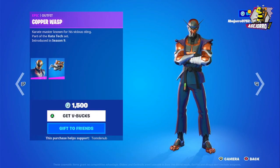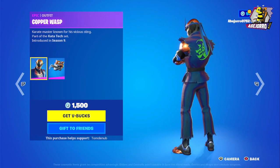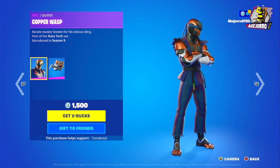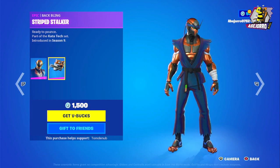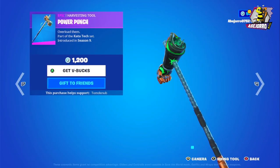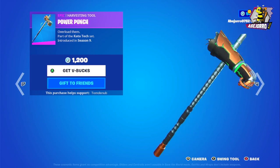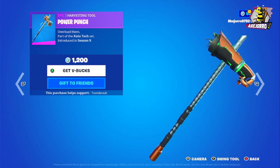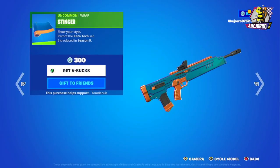Now we have the Copper Wasp. The price for this skin is 1,500 V-Bucks, and this is the back bling, the Stripe Stalker, also 1,500 V-Bucks. Then we have the harvesting tool, the Power Punch, at 1,200 V-Bucks, and the Stinger at 300 V-Bucks.